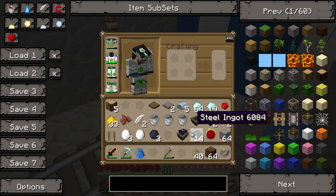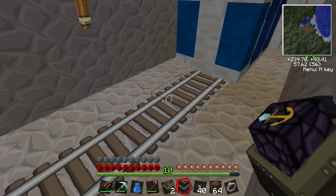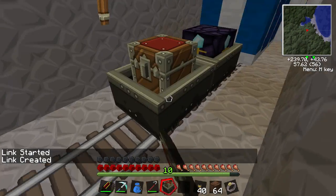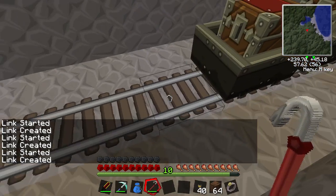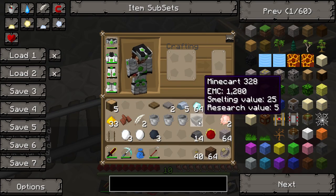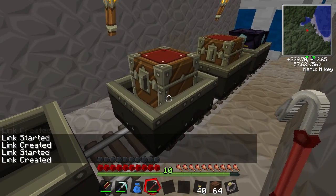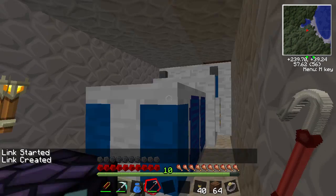I'm going to put down the chests and the world anchor carts. Put down the world anchor cart first and create the link with the crowbar, then the chest, a second chest, and then if you want a minecart you can ride in, put that down as well. The world anchor will just continue to run the tunnel bore.